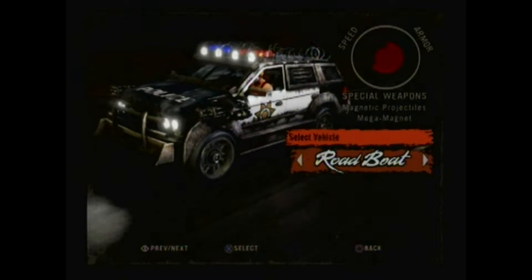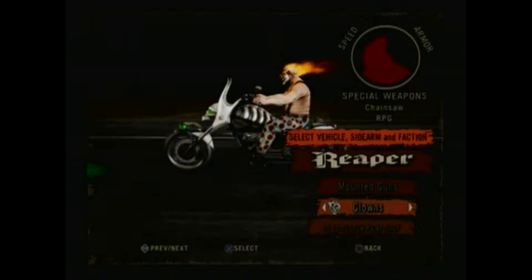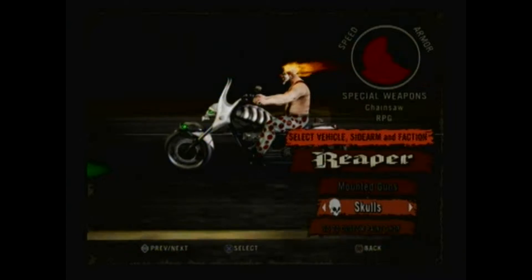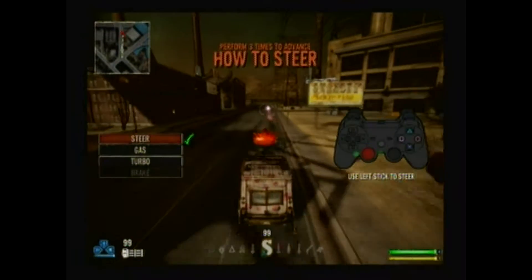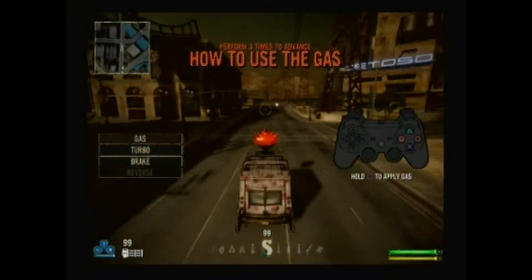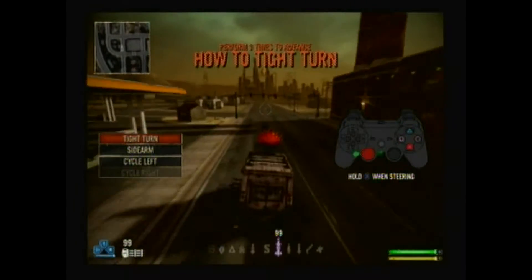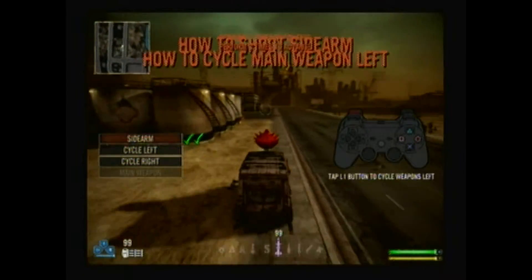There are a lot of vehicles to choose from in this game, and notice I said vehicles and not characters. That's because there are only four characters you can use, but any character can use any vehicle — so you could use Sweet Tooth on Reaper if you wanted to, which is pretty cool. For beginners, this game has a training area that gives you unlimited ammo on all the weapons and tells you how to do things.